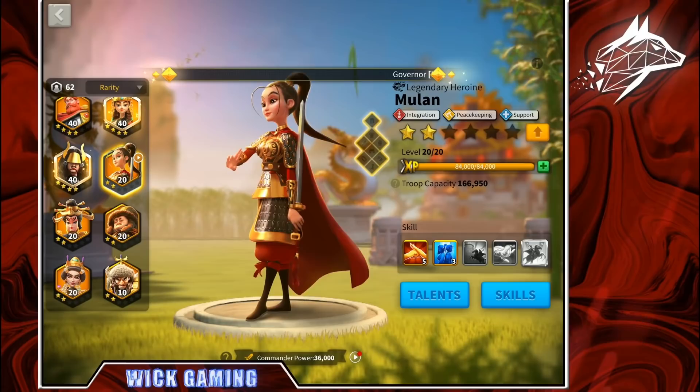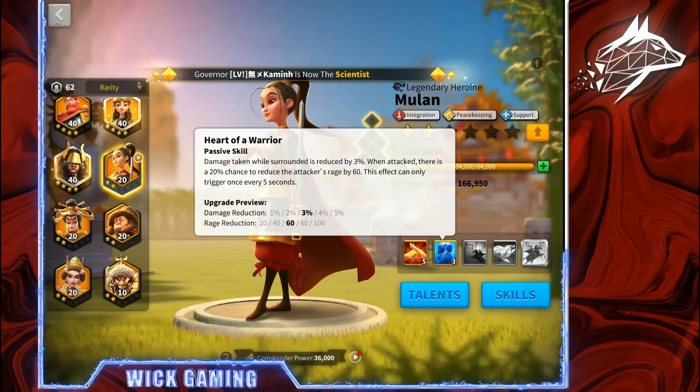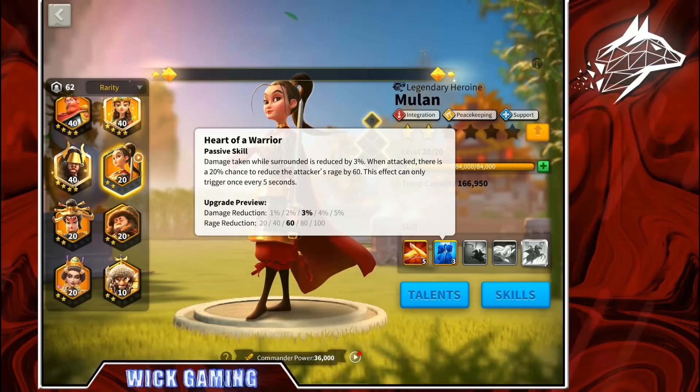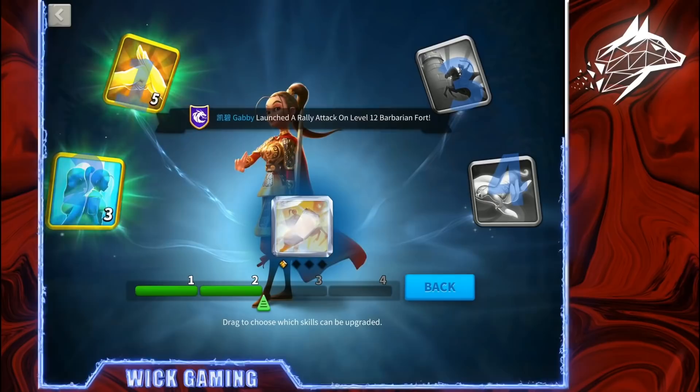If I go on my commanders and I go on my Mulan, for example — I would like to use my Mulan at 5-5-1-1, but 5-3-1-1 is already very good. The problem before the skill lock is that if I unlock the third and the fourth skill, I will not be sure anymore that the other skill points will land on the second skill, so I will not be sure to have a Mulan that is 5-5-1-1.